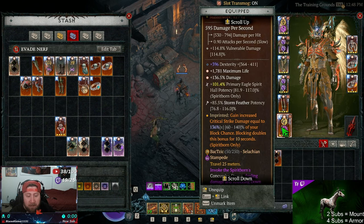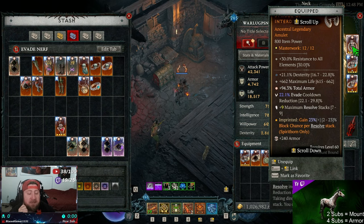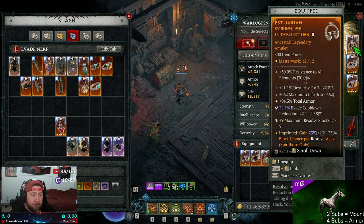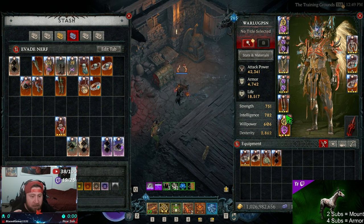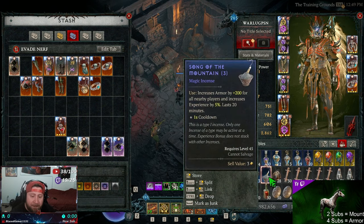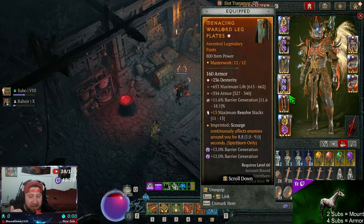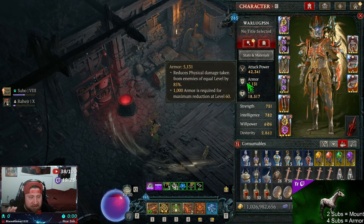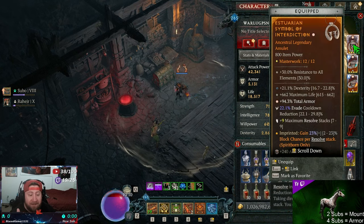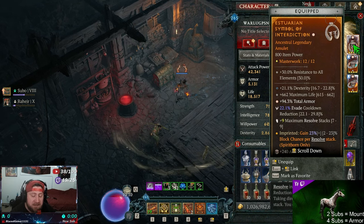On the amulet we're running Redirected Force — this gives a lot of damage based on your block chance. Then Interdiction: we gain 23% block chance per Resolve stack, so 32 stacks times 23% — huge damage. On the amulet specifically you need GA total armor because we need to hit the 5,000 armor threshold. I'm slightly short but when I pop an incense it puts me to 5,000, which is the armor cap. You want to triple crit the maximum Resolve stacks on the amulet — I only double critted but that's the goal.